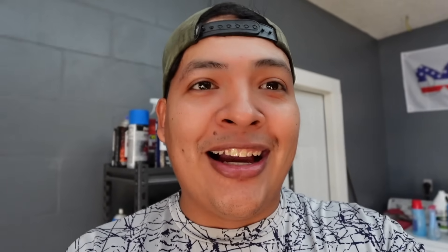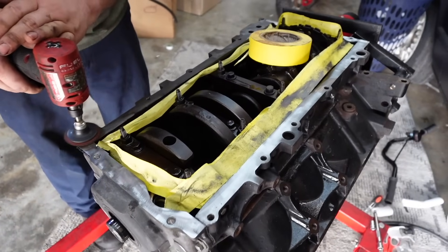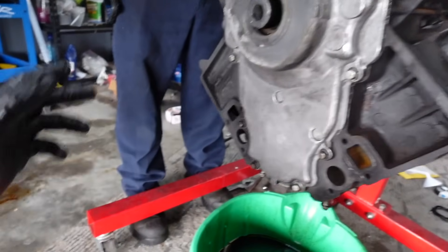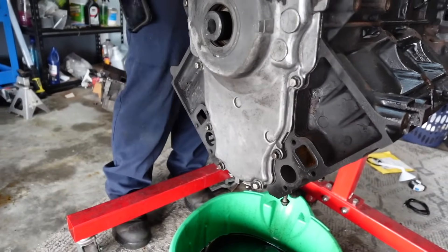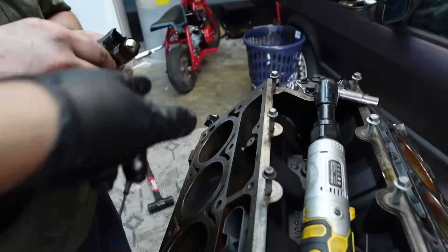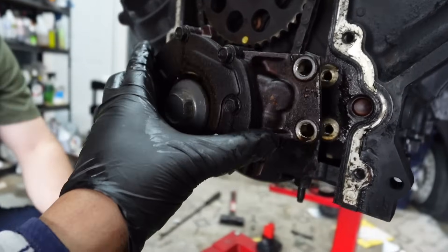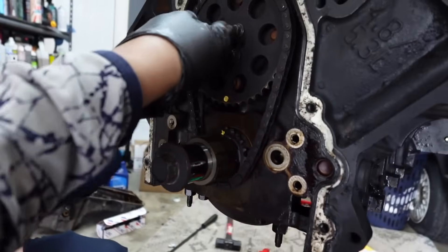Ricardo is now cleaning the bottom of the engine so we can throw a new oil pan gasket and seal it. As he's doing that, I'm going to remove this front cover so we can remove the cam — I already removed the crank pulley. We're going to remove this to get access to the cam and completely pull it out. Lifters are now out, so now we're going to remove all of this here.